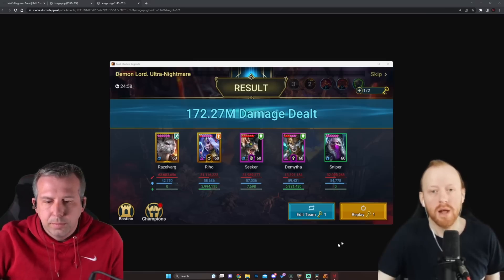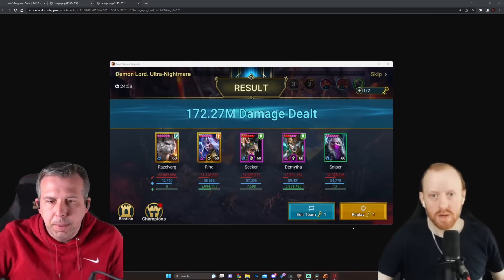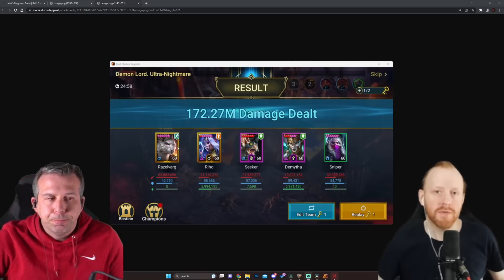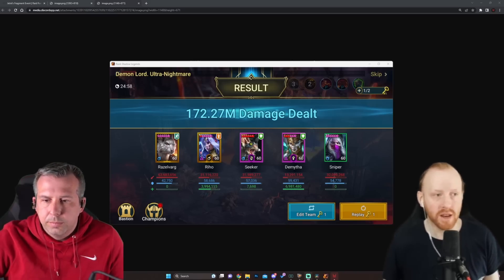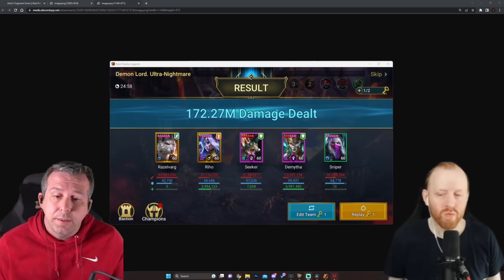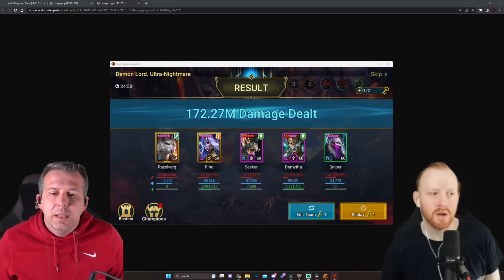They've essentially made a champion that was designed around speed, built his damage around speed, and then in this patch gone - speed is not relevant anymore. The faster you run him the more damage you lose compared to the old way. You have to go with his attack multiplier now. Even if you ran him with zero speed he's still doing somewhere in the region of 10 to 30 percent less damage - that just shows you how speed is now dead for this build. I'm putting the question back to Raid right now - is this a mistake, was he meant to be nerfed this hard?